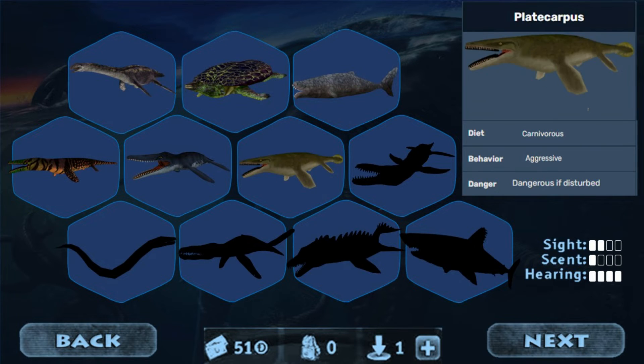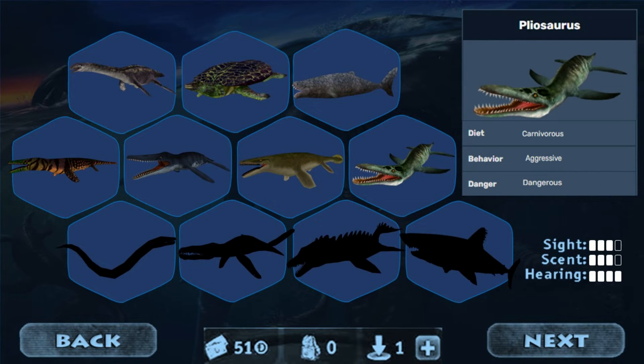Then we have another creature that I do not know how to pronounce, but it would be similar to Kazmosaurus, where it would not do anything to you unless you damaged it or disturbed it in general. Then there's Pliosaurus, which would be your first kind of large animal — probably similar to Spinosaurus — where it would hunt you down and would be highly dangerous.